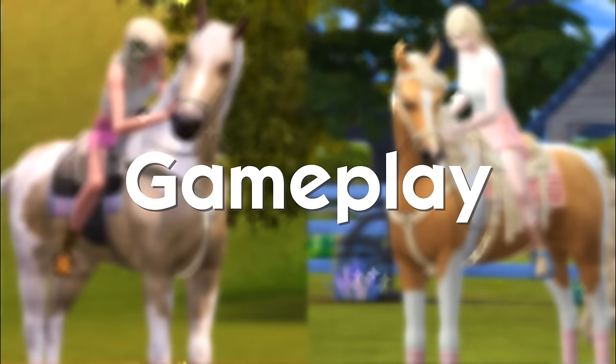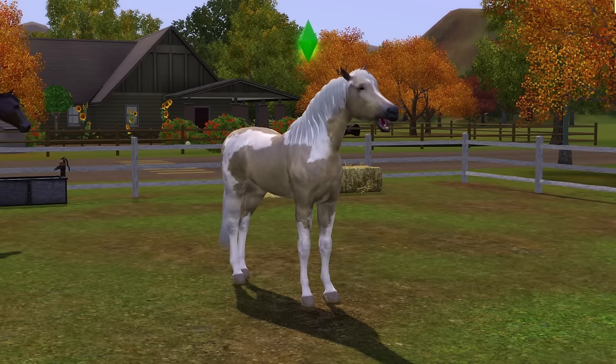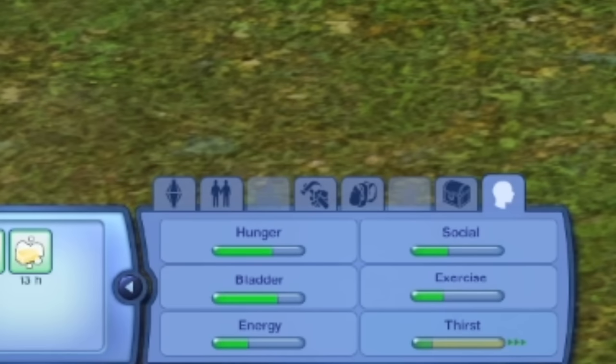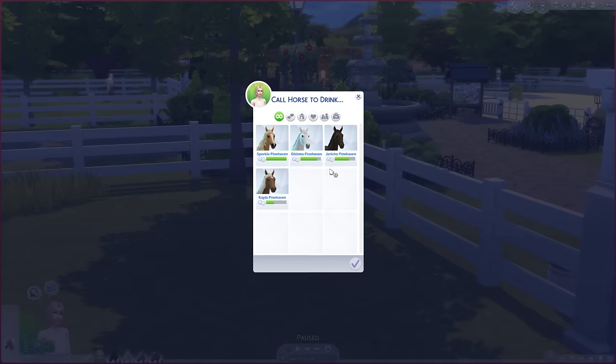One major difference between both versions is that Sims 4 horses are not playable. In Sims 3, you can click on a horse's icon to play as that horse, which works for cats and dogs as well. This means you can manually do most things without needing to involve a sim, and it allows you to keep a close eye on the animal's needs and directly cue any action you want. In Sims 4, you can't do this. To effectively control a horse, you need a sim to do almost anything.